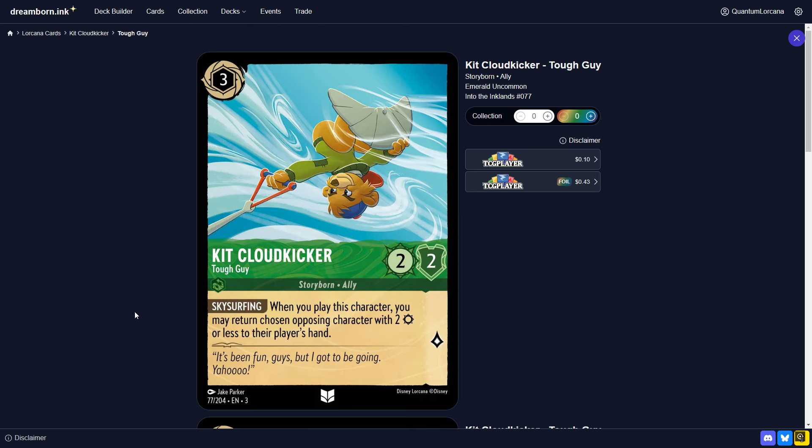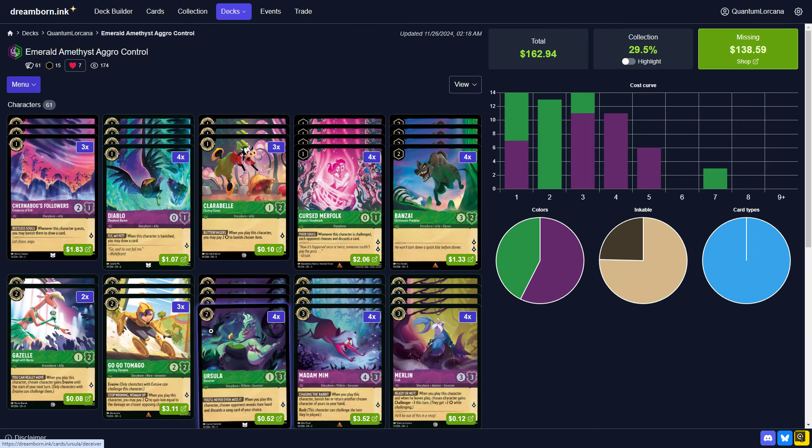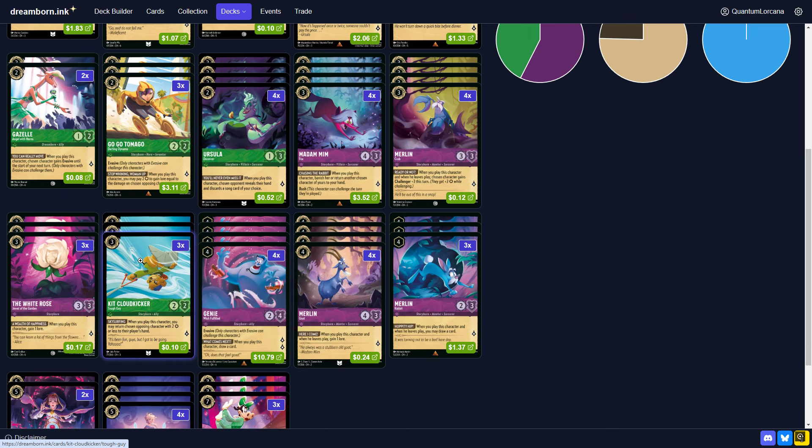Next up, three Cloud Kicker. You could play four — I think Artabax was on four. But sometimes this card can be very limited in what it can do. It's obviously very good into certain matchups, but against decks with characters with a lot of strength, like Opposing Gontus — the new 4-3 body that quests for 4 — this card just isn't going to do anything. In a Ruby Amethyst match, I don't want to bounce their Rabbit; I can bounce maybe a Flynn Rider, but bouncing Chernabog Followers or a Magic Broom is meaningless. I think 3 is a better ratio than 4 — at worst it's ink, but you don't want to get clogged up with too many in hand.